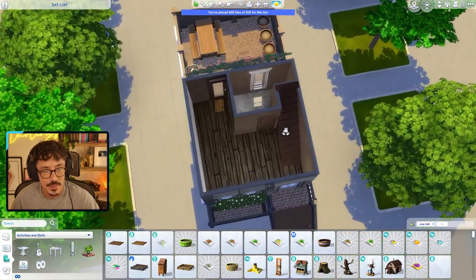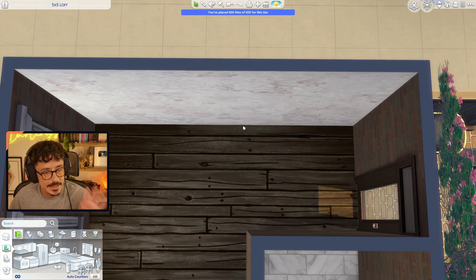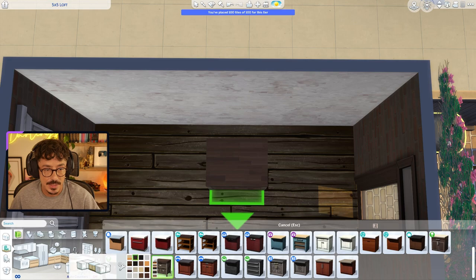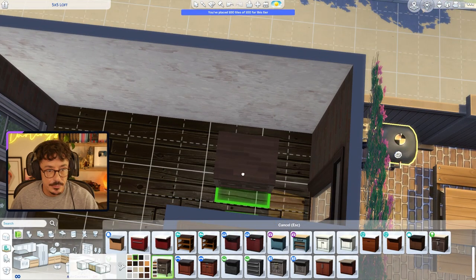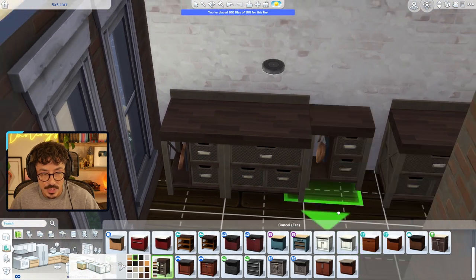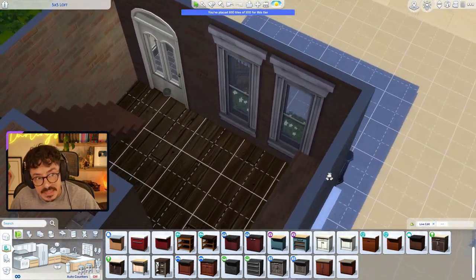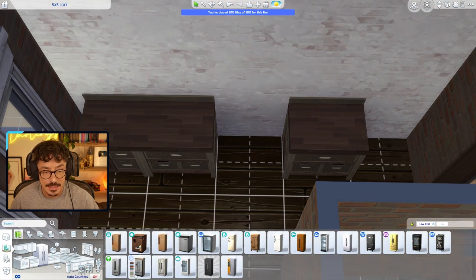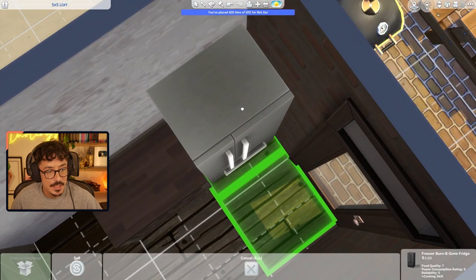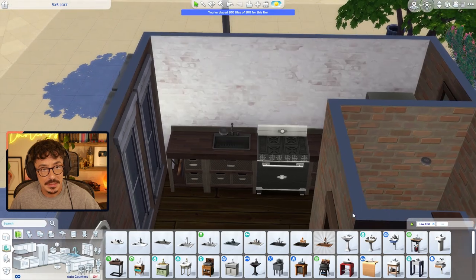We'll start down on the ground level with the kitchen and the bathroom. We're going for an industrial vibe. I'll change the lights once we've done the room. The go-to industrial kitchen is obviously going to be this one here. Fridge, worktop, oven, sink, end piece — just so it doesn't go up against that window because I want that window to be open. I like my industrial vibes to hit with darker aesthetics, so we're going for a few black items. Industrial sink — my go-to is always that one in that colour.